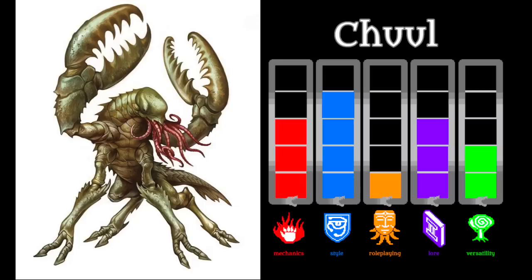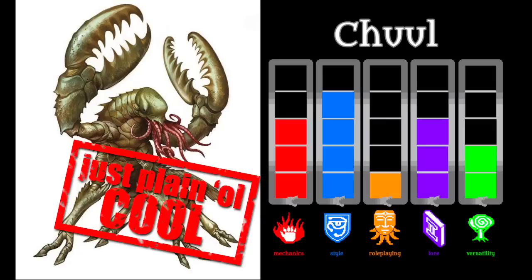In combat, a Chuul can fight just as well in water or on dry land. It is a standard brutish grappler-constrictor type of monster, but with the complement of mouth tentacles that produce a paralyzing slime. The Chuul gets my stamp of just plain old cool. Primordial lobster aberrations really kick ass.